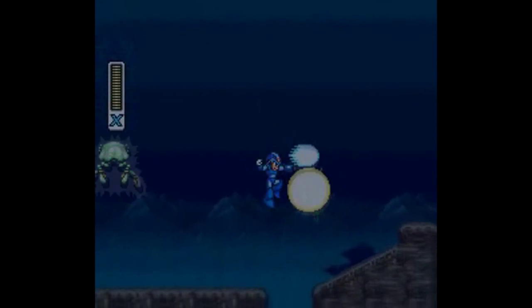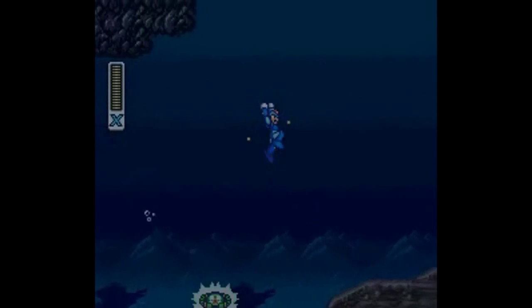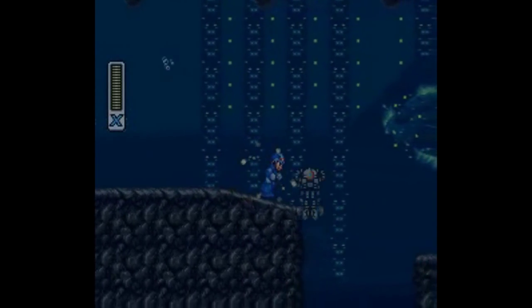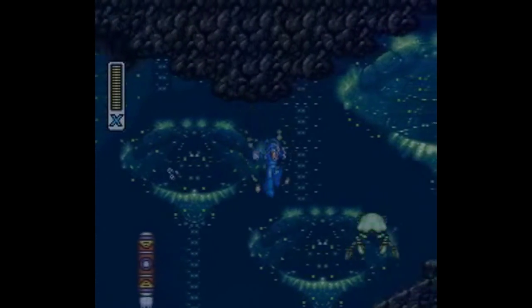The underwater hall is basically a playground. There's a very nifty maneuver that the TAS of this game uses where you walk down a slope, jump, and quickly turn yourself around. It's not very useful to a normal speedrun, but hell, I've got nothing but time to kill on this one.